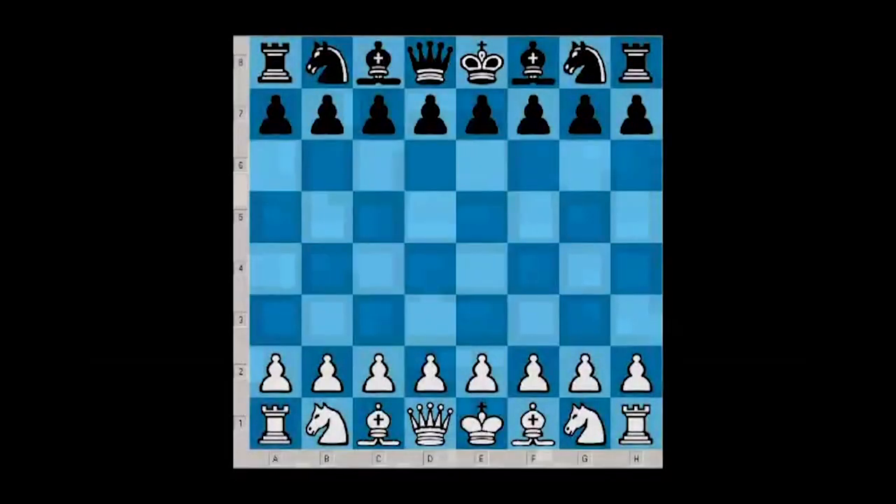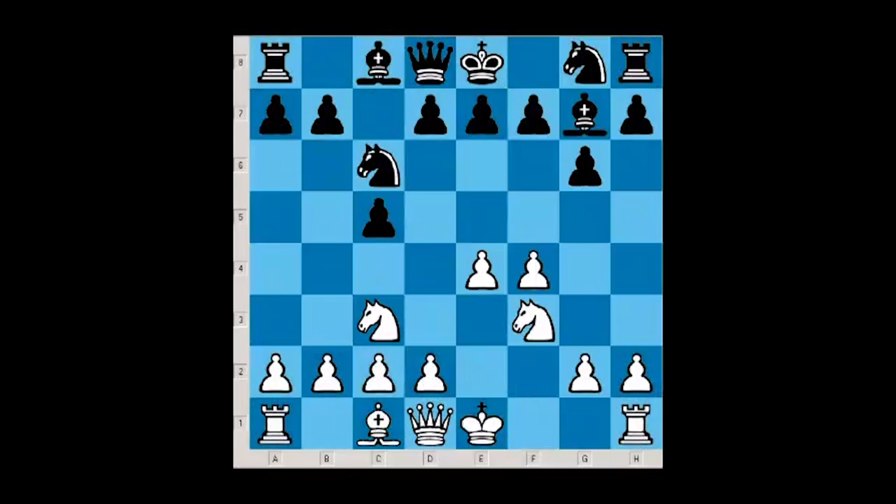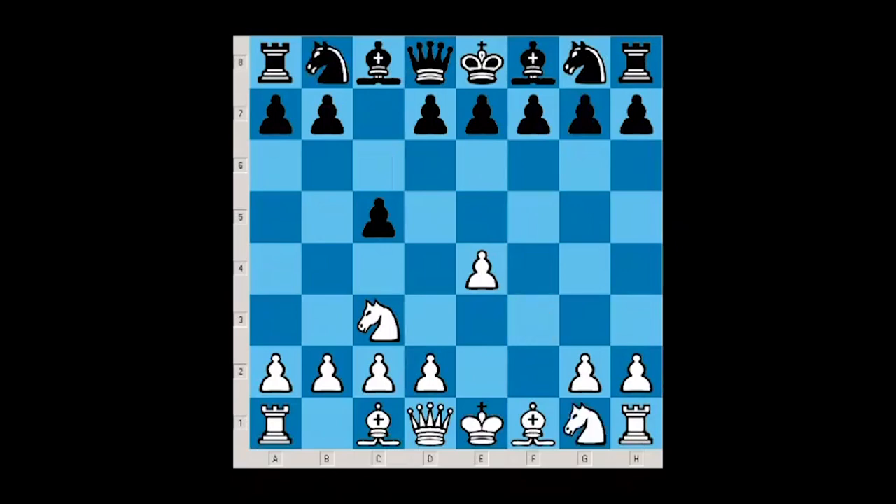Lately, when I try to play the Grand Prix attack — which is normally Nc3, f4, Nf3, and Bb5 in the Sicilian — black tries to avoid it by playing a6 or e6 on the second move.